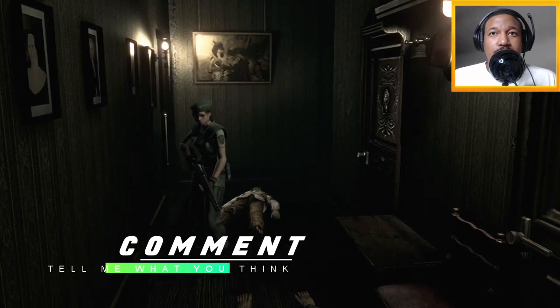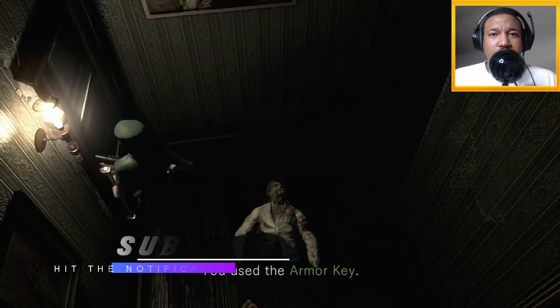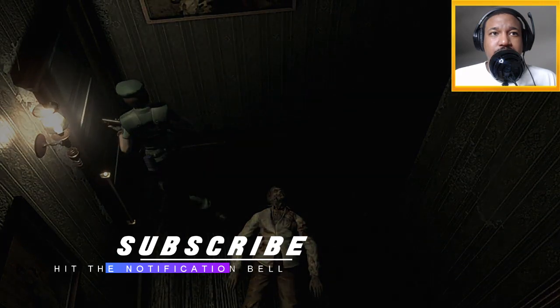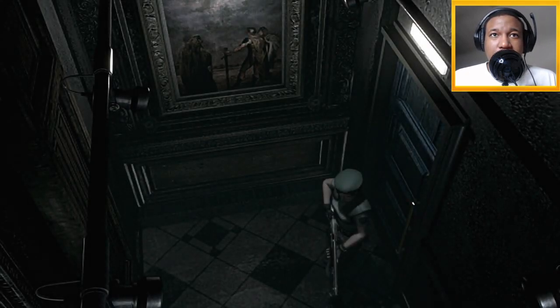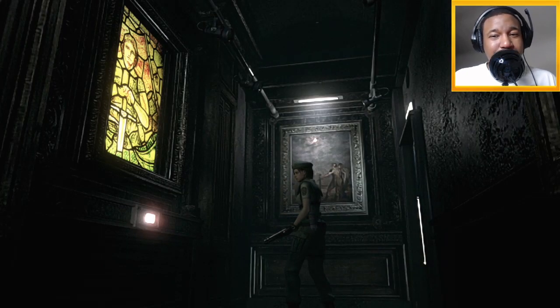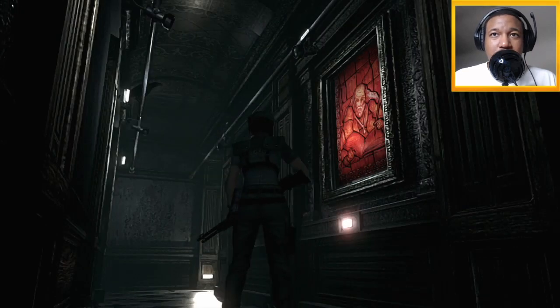Alright, I used the armor key — there's no further use for this key, discard it. I never went through this door, I could have sworn I did at some point. Okay, so Richard is dead, and we're making progress but still no Chris or Wesker. I hear crows so I'm just gonna walk.